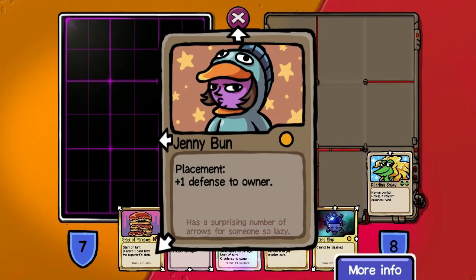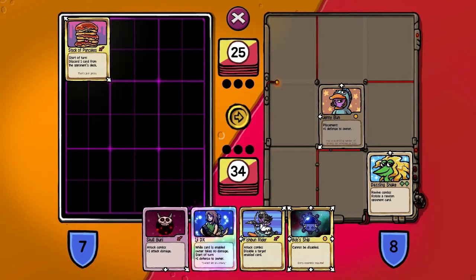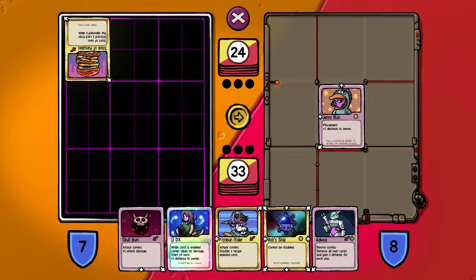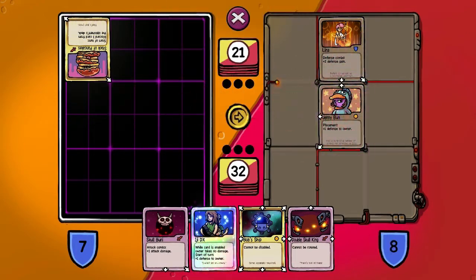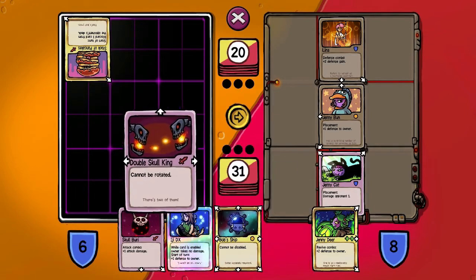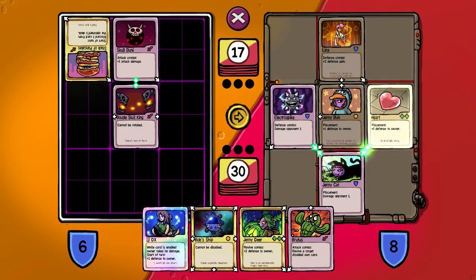So he's probably going to revive Jennybun pretty quick. How are we going to keep him in the hole? I'm going to go with the pseudo-unorthodox. I'd love to get Fishbun Rider going, but if I can start just disabling his cards left and right, then we're in a better position. We've got two disables that we can lay down right now. I just used Fishbun Rider, who's a new addition to our deck.